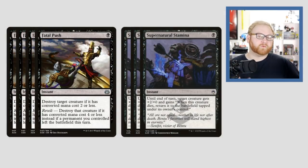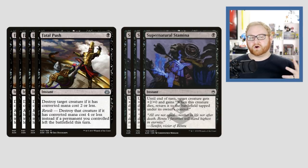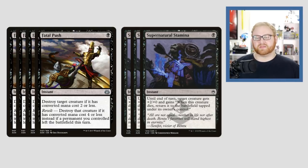Moving on to spells, we only have two types: four Fatal Push and three Supernatural Stamina. That's basically all you need in this deck. I could have put two Vraska's Contempt over two Fatal Push, but that's in the sideboard. Four Fatal Push is very good against another aggro deck or lower-to-the-ground strategy. Our strategy is about going really fast, really wide, and doing as much damage as possible with Dreadshade, Nightmarker Lookout, Vicious Conquistador, and drawing into stuff with Glint Sleeve Siphoner and Ruin Raider. Fatal Push will help us get through damage when opponents play early blockers.